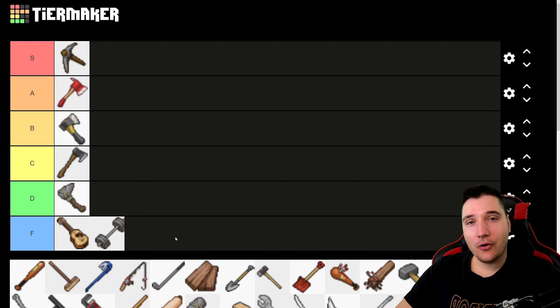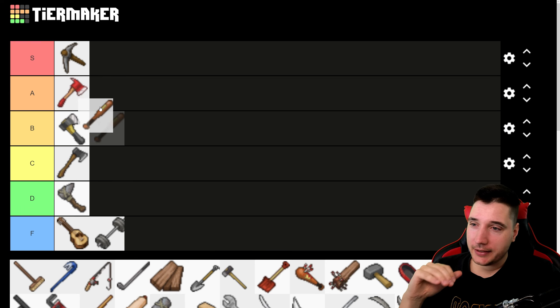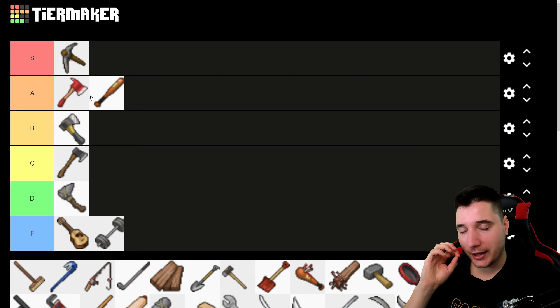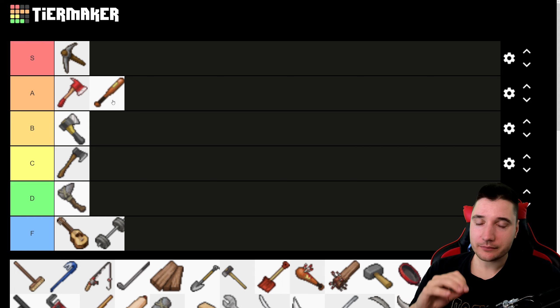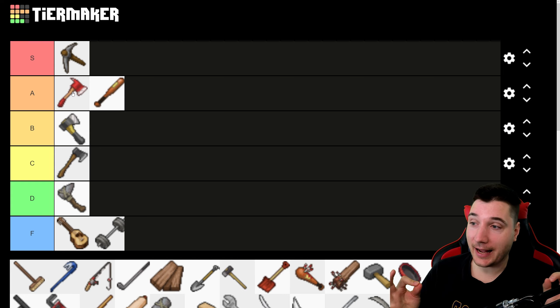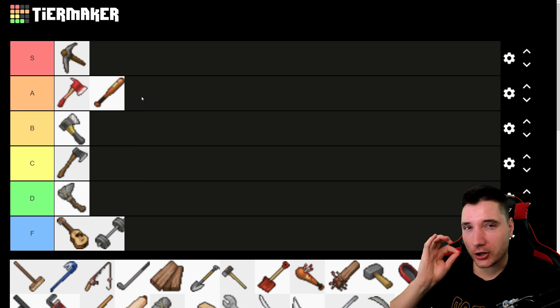The good old baseball bat — I love baseball bats, it's such a good weapon and feels great to use. I'm going to put it in A tier alongside the fire axe. These two weapons are both amazing, but they're not S tier amazing in my opinion. When you find one without any weapons, you're super excited — but it's not quite S tier excitement.